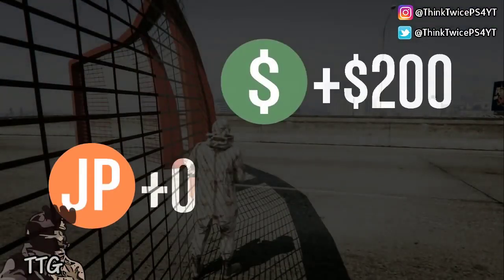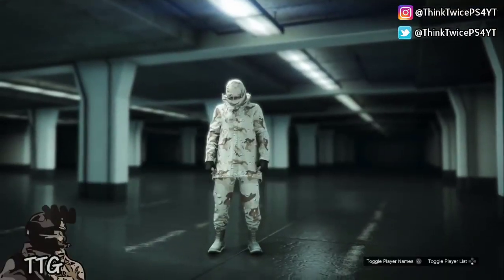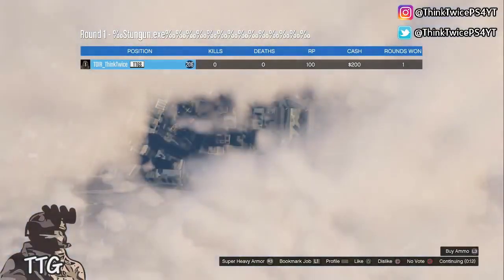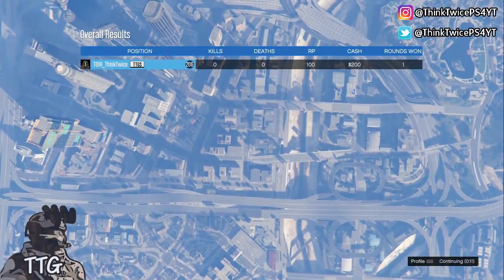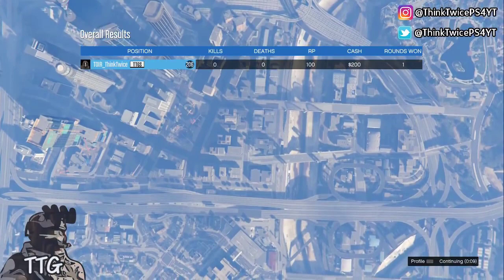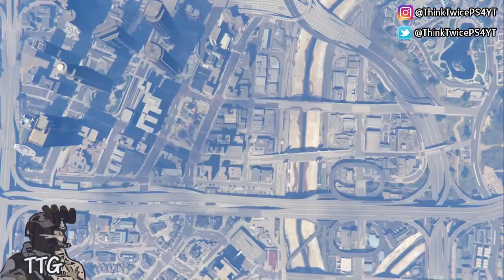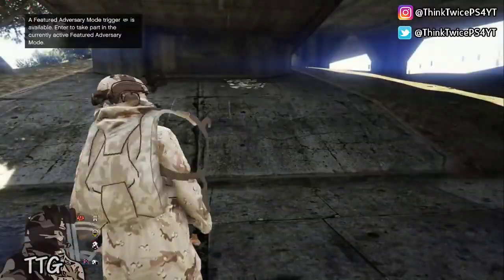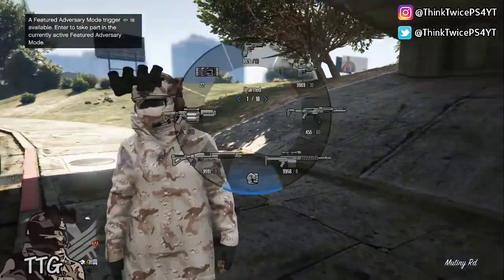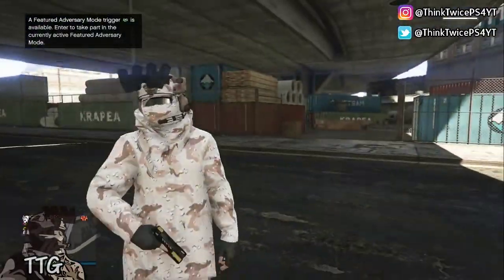Once the job is over, just wait until you get to the voting screen, then press circle to back out or vote for free mode, and you'll spawn into an online session. Once you spawn into an online session, all you need to do is go to your gun wheel and you'll see that you now have the stun gun.